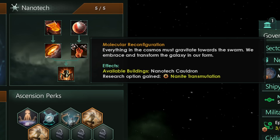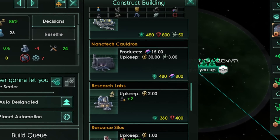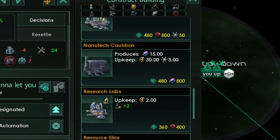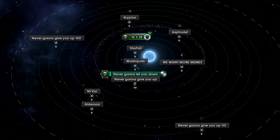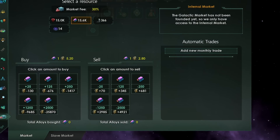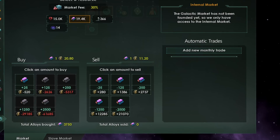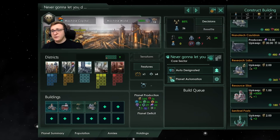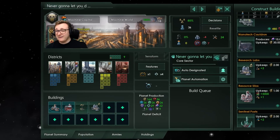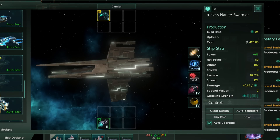Moving on to the first right: Molecular Reconfiguration. This unlocks a new building, the Nanotech Cauldron. It produces a flat 15 alloys without any population working it — which sounds insane — however it comes with a hefty price tag: 30 energy and 3 nanites a month. If you were to buy alloys from the market at the default rate, it would cost roughly 78 energy total for 15 alloys, so it's in the ballpark. If you're lacking pops and minerals, this could be a great source of alloys. However, in general it's better to just build alloy jobs, or as we'll see later, go full nanite production and build your ships out of nanites.